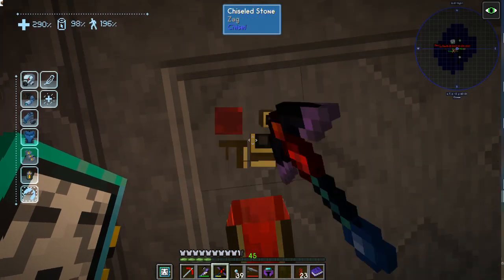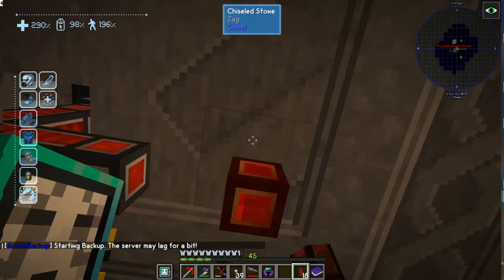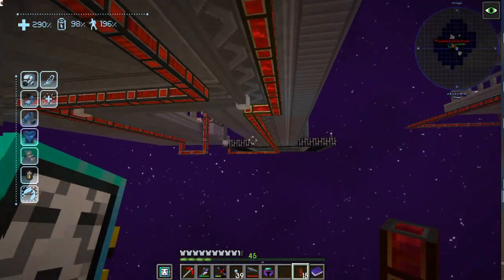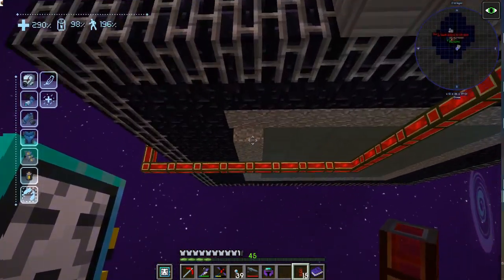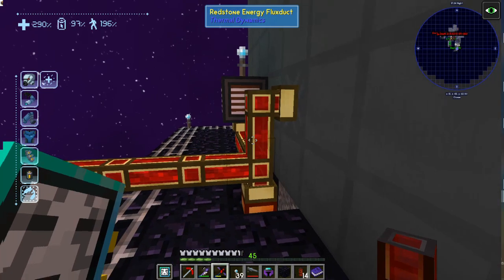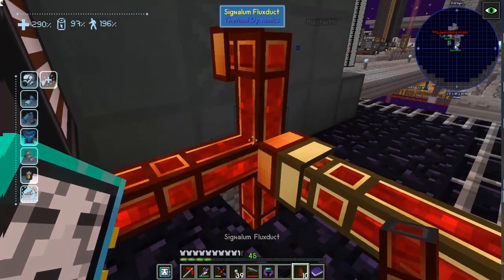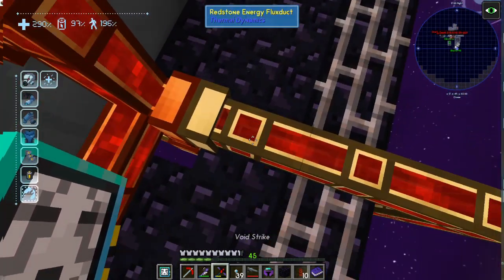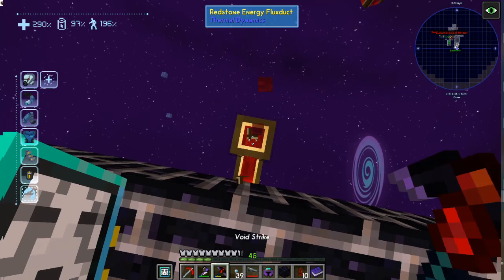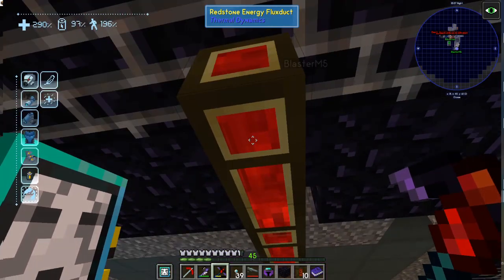There it goes — it's outputting automatically now, good. Your wires are a mess and I'm not happy with you. I tried to lay them out so they wouldn't have to cross over but that didn't quite work out. Depleted HEU-231 — I always have to figure out what to do with the depleted uranium. We have to make a breeder reactor, a breeder. Signalum flex duct.